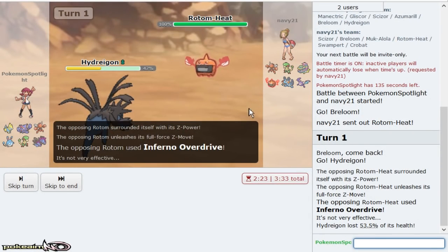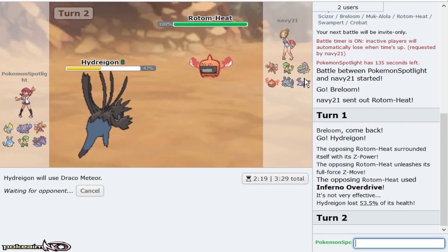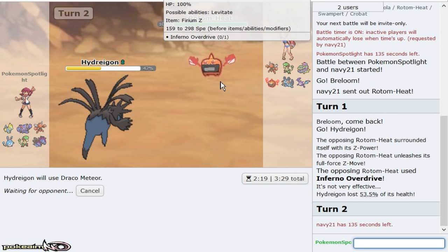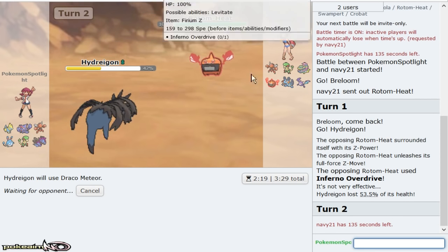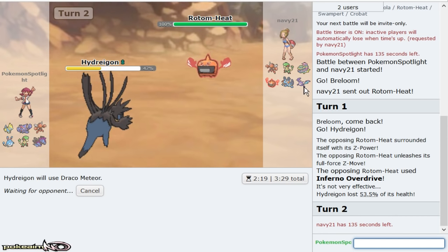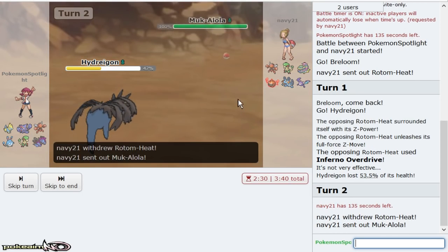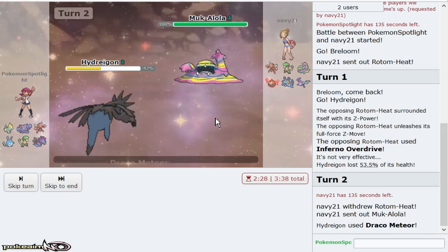Smart, because that does a ton to my Hydreigon. He could have Hidden Power Ice. I'll drop a Draco on him and weaken him for Breloom. Breloom could put in a ton of work versus him honestly. My Manetric only checks Breloom, Scizor, and Crobat, which is pretty good. Outside of that, Rotom — he is a really solid type for this game.